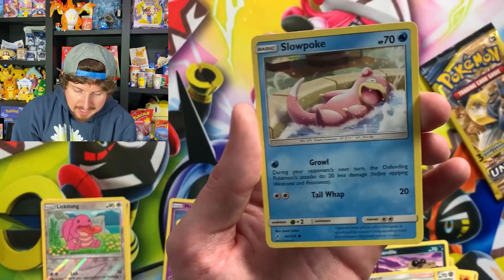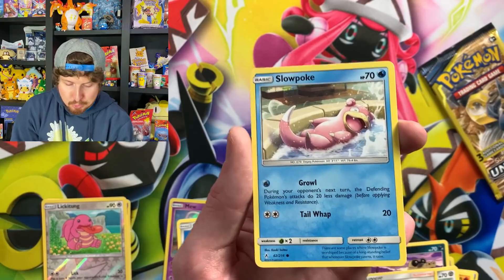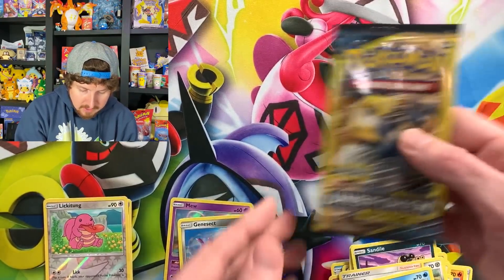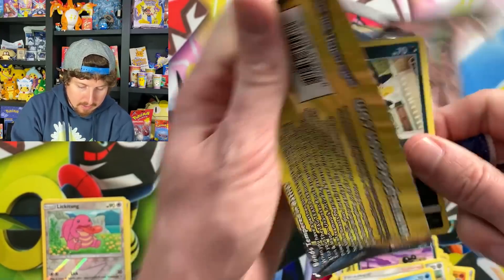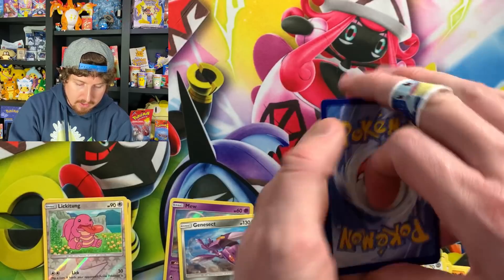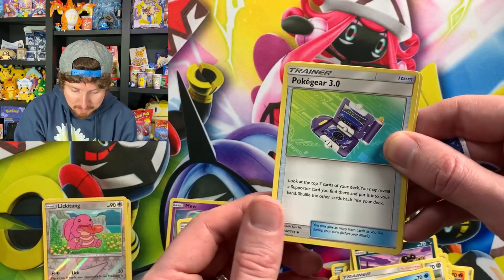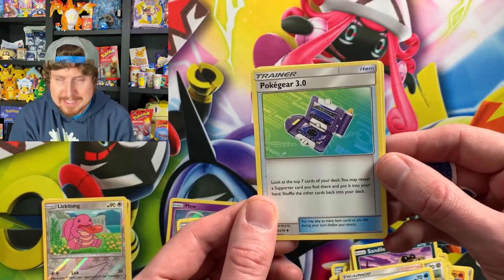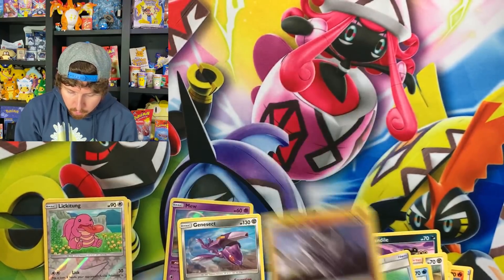Meltan, Melmetal, and a Slowpoke — just having a good time, just relaxing. And our last Unbroken Bonds booster pack. We have a Murkrow, which is a bird, so we better get this bird flying. Fly away, Murkrow, fly away! I think that landed right on the camera. Pokegear 3.0 — because O is not a number, we'll learn that eventually. Rhyhorn.